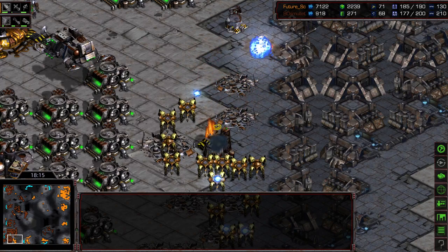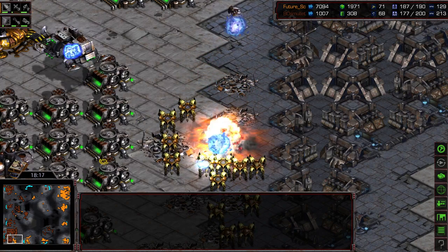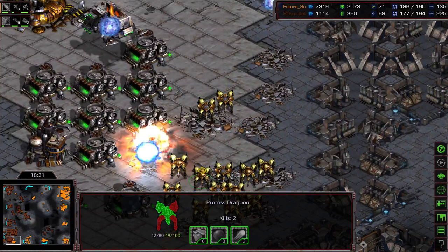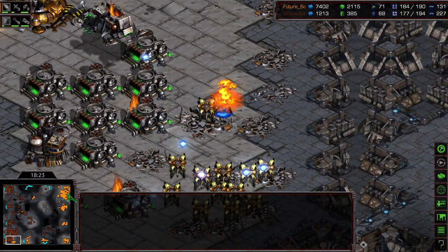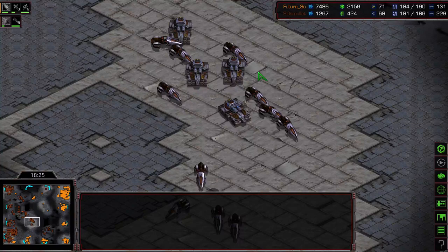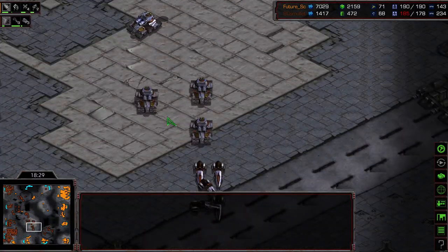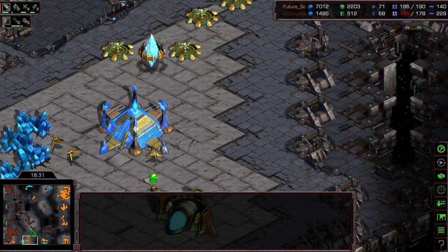Zealots actually doing a mind trap and that starport was taken out, and the science vessel. I think that was all of Mullet's science vessels, so he's going to be short on detection. Dragoons — this is great for Future. Future looks like he's going to end up winning this 3-1 currently. And it looks like more siege tanks taking the mid-map. He's going to try to counter-push this and take out some bases.